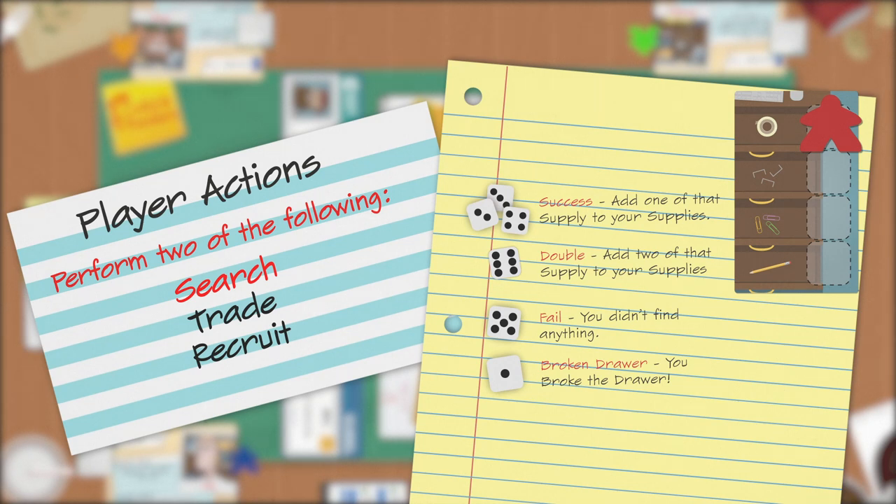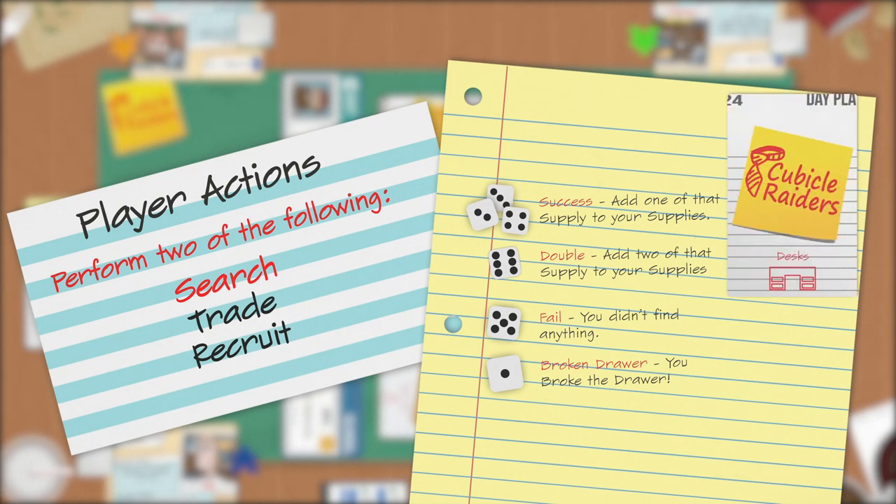On a 1 you broke the drawer — immediately move all player pawns on that desk to the break room and place a broken tile on the drawer. This drawer is no longer usable for the remainder of the day. If this was your first action you may resume your turn; if it was your second, your turn ends immediately. If half or more of the drawers are broken on a desk, remove any player pawns and tiles from that desk and flip the card over — this desk is no longer searchable.